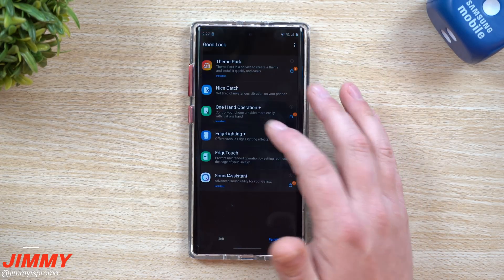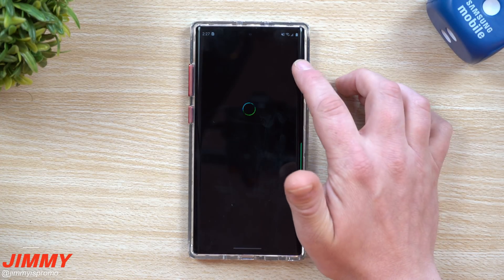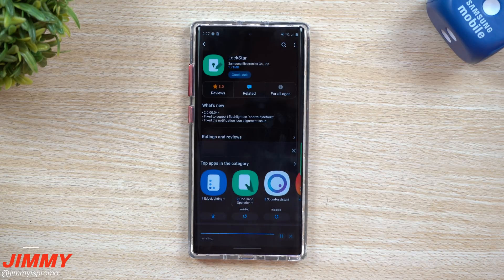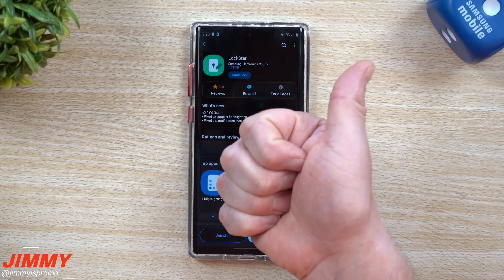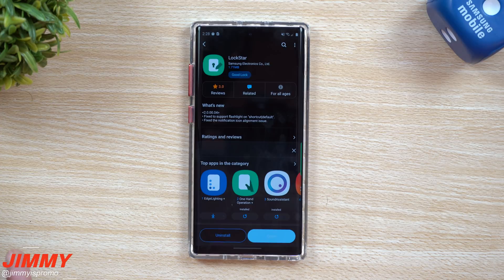Make sure you go into your Galaxy Store, head inside GoodLock, and hit all of these updates. Just tap on the little icon, hit update, go back a couple of times, go back inside GoodLock, and get each of these modules updated. I hope you liked this video — if you did, please give it a thumbs up, and don't forget to subscribe.